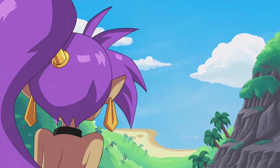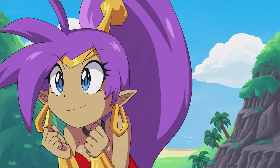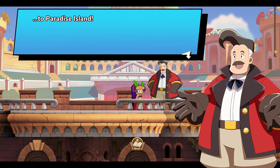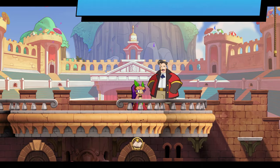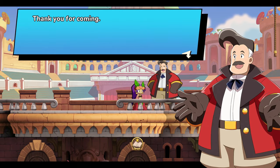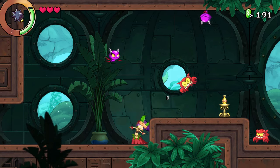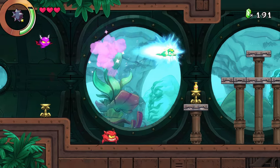Shantae and most of her pals have been invited to the resort of Arena Town for an all-expenses-paid vacation, in exchange for participating in the Half-Genie Festival. However, in their debut performance, all the Half-Genies but Shantae vanish. It's up to Shantae to explore the mysteries of the sunken city to rescue her new friends.